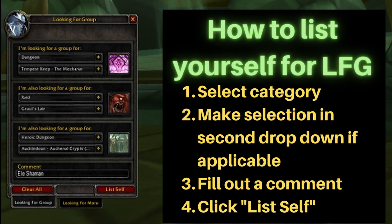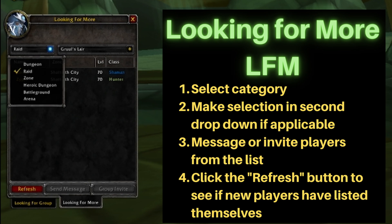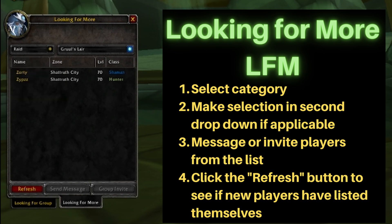Once you have all your information set up, just click on the List Self button. If you're looking for a few more players to fill your group, you would go over to the Looking for More tab at the bottom. Then select your category at the top and select which encounter you're looking to do.